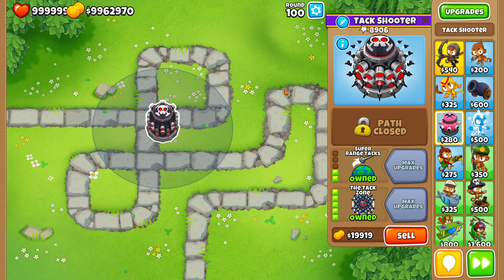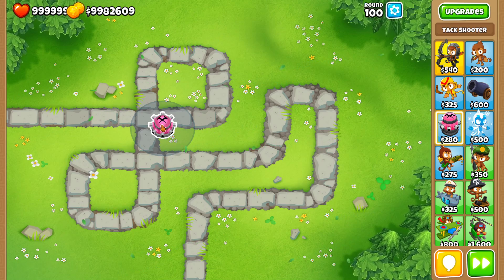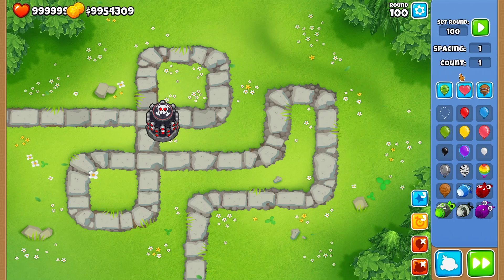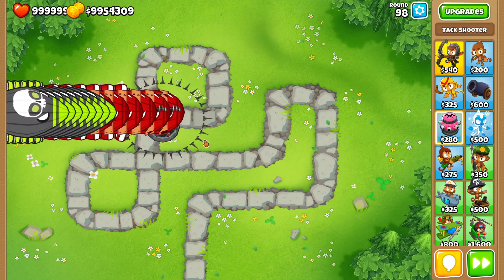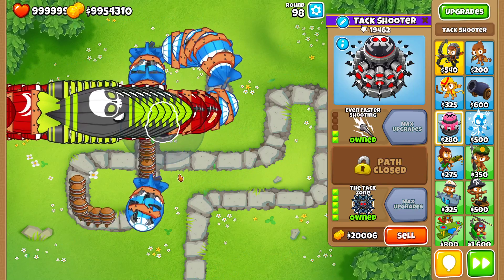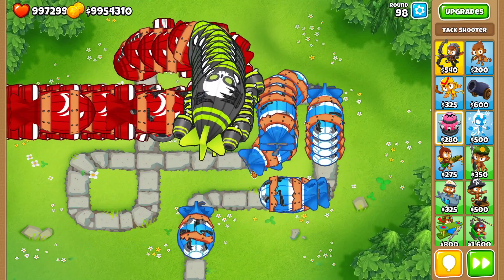Now let's test in another scenario. We're going to round 98, which is the round I use for multiple bloons. Here piercing is very important because you have many, many bloons on screen, and piercing can really change how many bloons you can pop. So let's take a look.